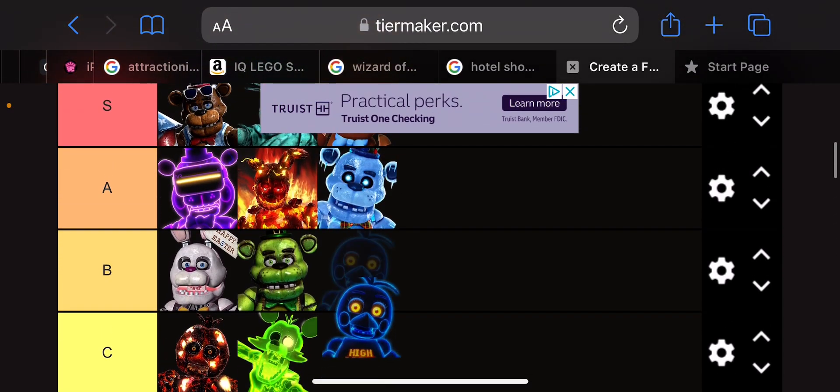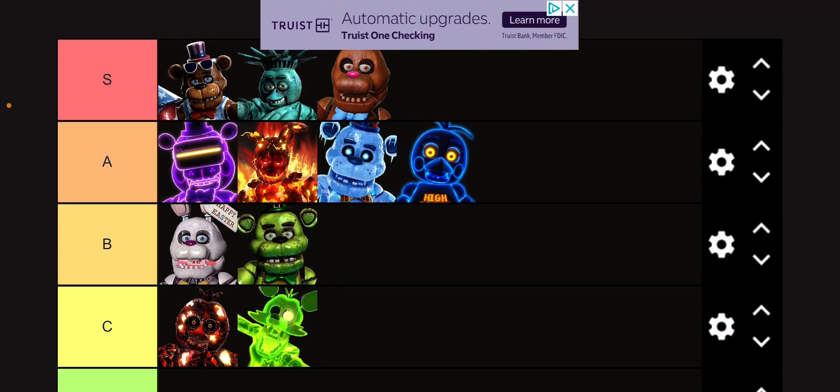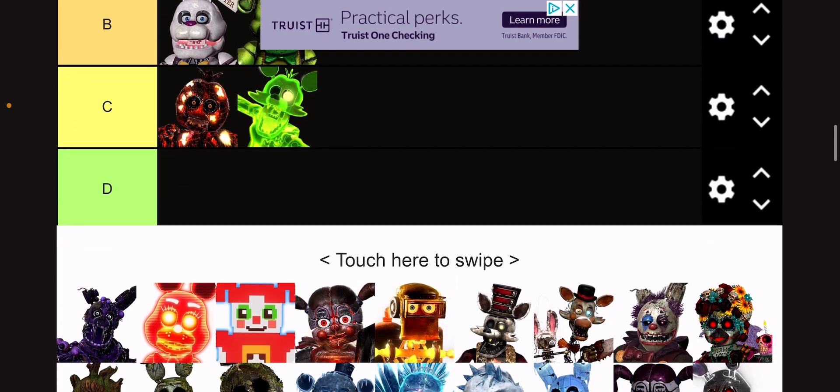High Score Toy Chica gets an A tier as well. I do think she looks pretty cool, and I like her — I think she has a pixelated cupcake. I'll have to look at the design again, but I do like it all around.